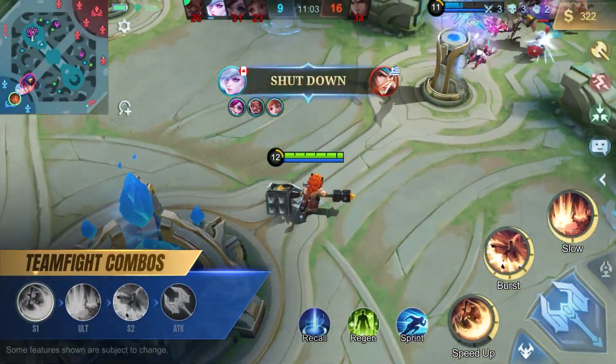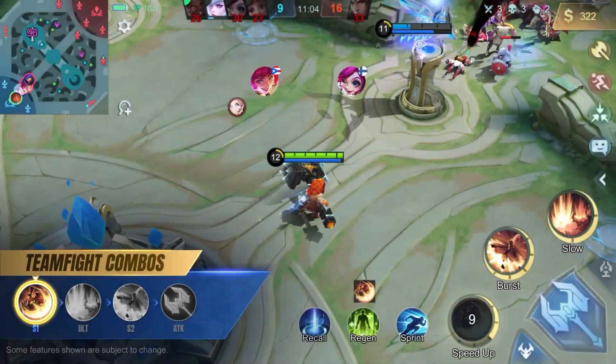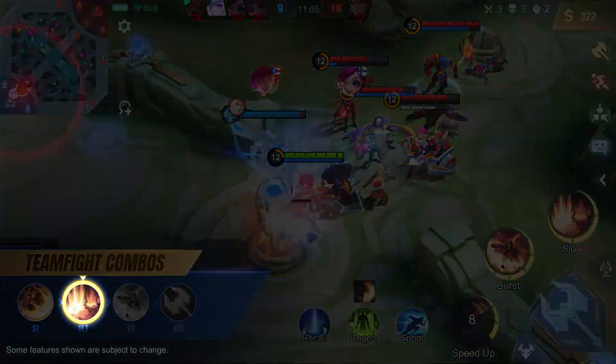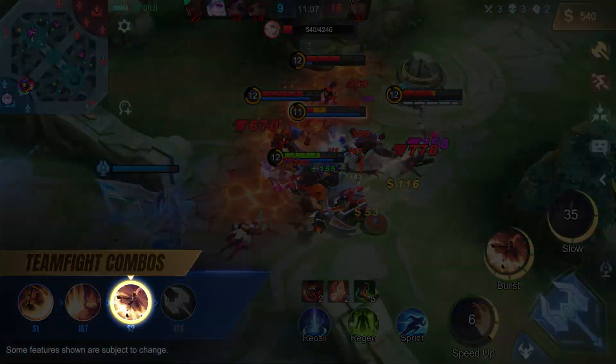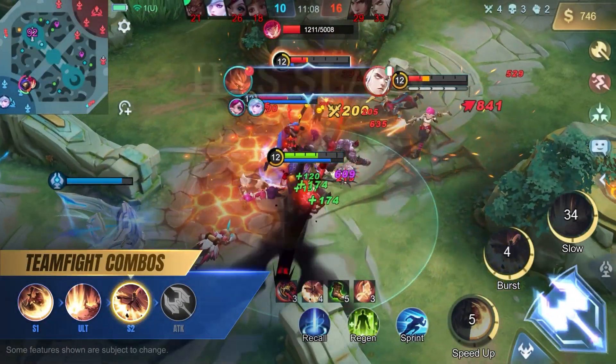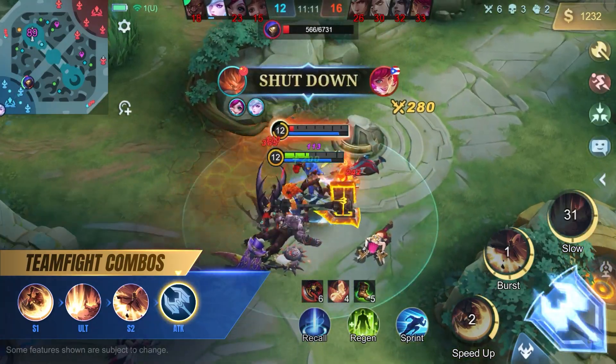In team fights, use his first skill to charge into the midst of the enemy team, and use his ultimate to hit as many targets as possible. Follow up with his second skill before unleashing a flurry of basic attacks for considerable damage.